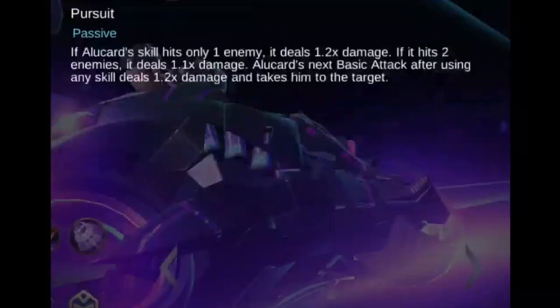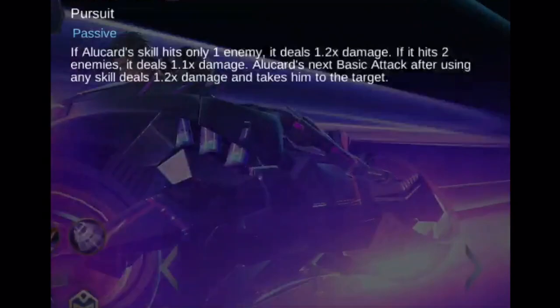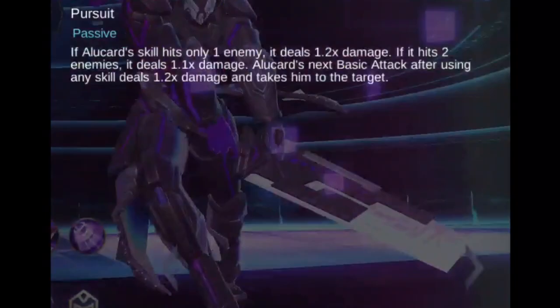Alucard's passive, Pursuit, lets Alucard dash to the target when doing a basic attack after using a skill. Each time he uses a skill, his next basic attack will have a longer range. This will make him dash towards the enemy target.